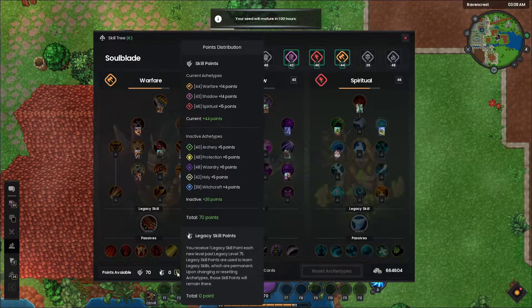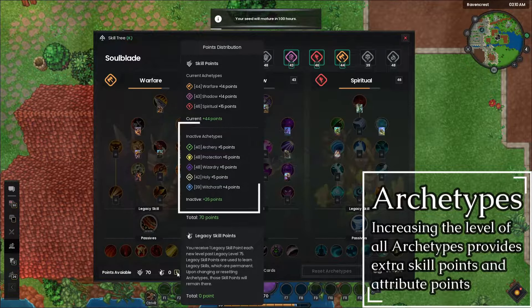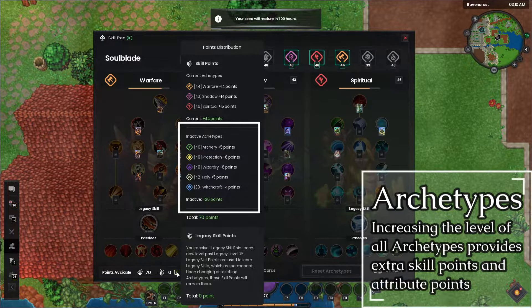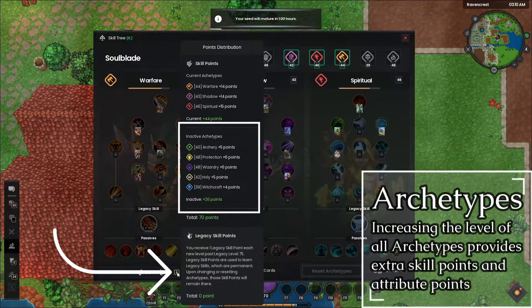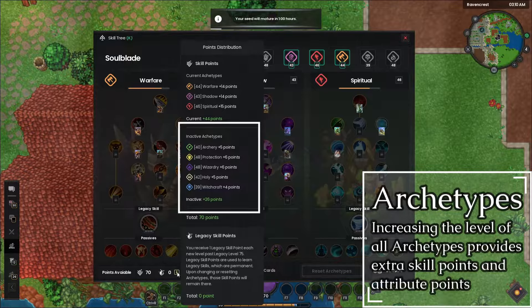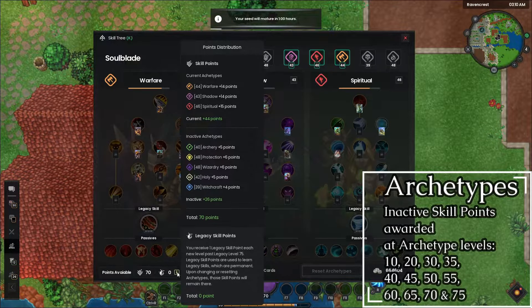The main perk of the archetype system is that by leveling all of your archetypes — not just your main three — you'll gain additional skill points and attributes that benefit your current active class. These are called inactive skill points, which you can see in the skill tree menu by hovering over the eye symbol. This shows how many skill points are active from your current active classes, as well as from the inactive archetypes you're not currently using. You don't get the full amount of skill points from inactive classes, as that would be too powerful — instead they give additional points at certain thresholds.